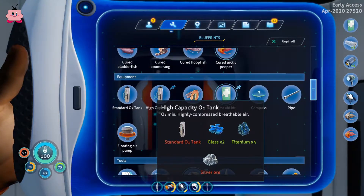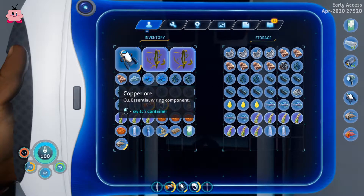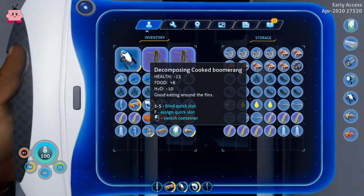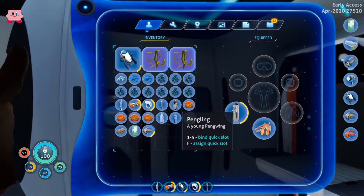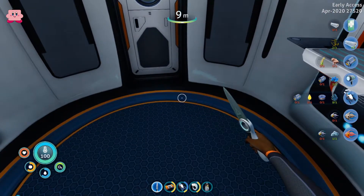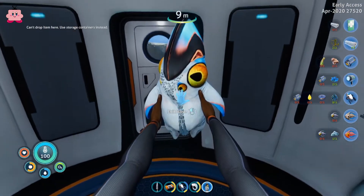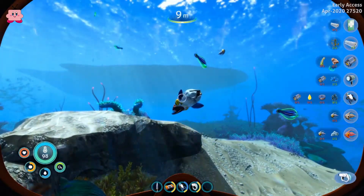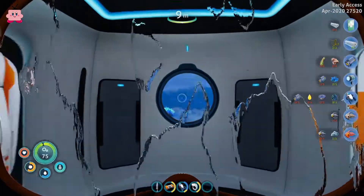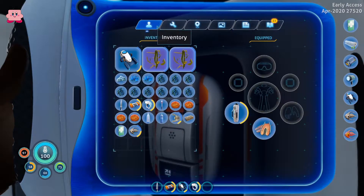We need two glass anyway for the high capacity O2 tank. We can't do anything with the penguin. Can we let him live here — can he be our pet? We can't drop him in the base, so we'll let him go. Oh, could I have scanned him? It looked like I could have. Doesn't matter.